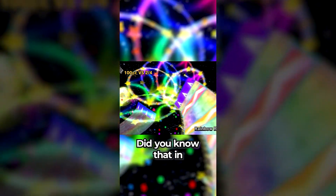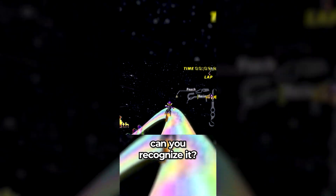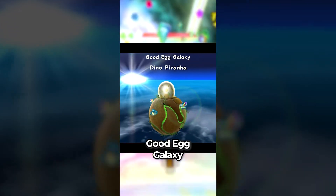Did you know that in Mario Kart Wii, once you reach the Rainbow Road track in the Special Cup, as you're racing through the course, you might have noticed the music sounding a bit familiar? The part of the song you listen to is part of the main melody in Super Mario Galaxy's Good Egg Galaxy.